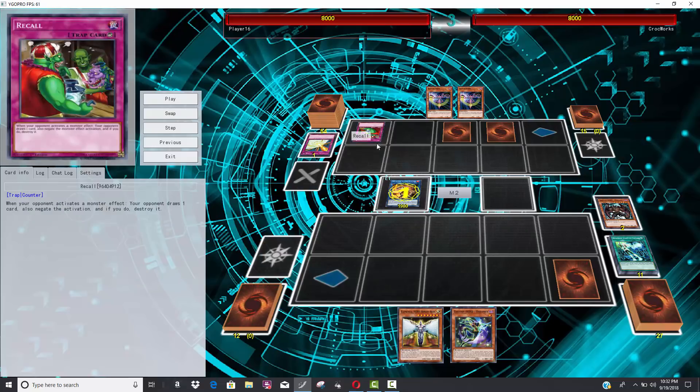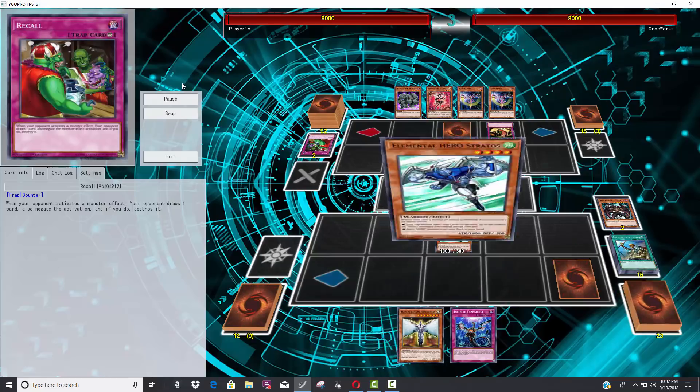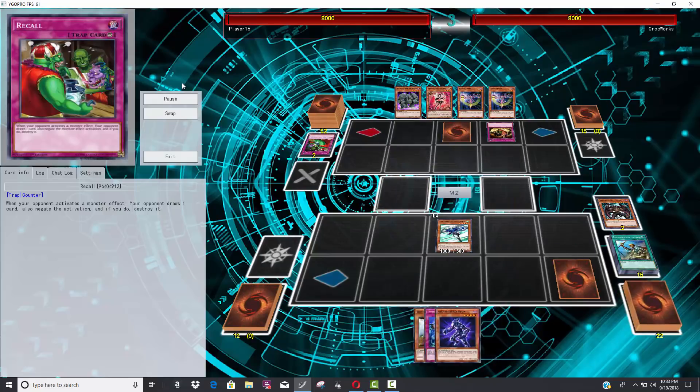Here's where Appropriate comes in. He uses the Sky Striker engine — he's trying to activate Kagari to get Engage back. His opponent is going to use Recall. This is a card from Code of the Duelist — it's like a Solemn Strike but it makes your opponent draw a card, it actually forces them to. That means he can activate Appropriate — his opponent played straight into it with that draw, so both players get draws.